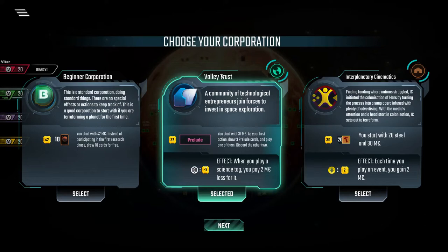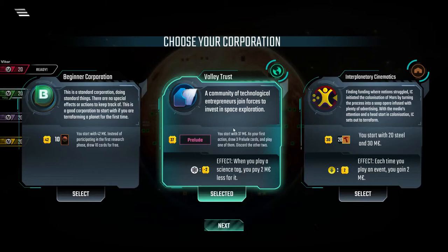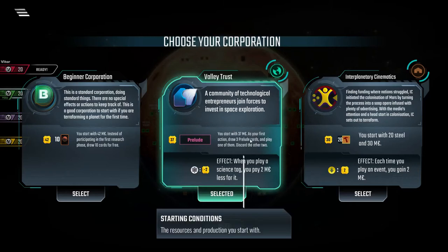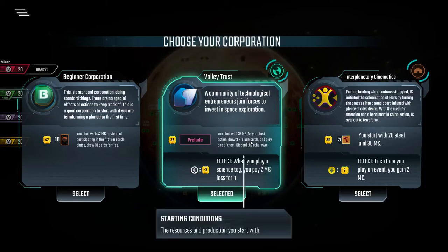Valley Trust gets a third Prelude card as part of their first action, and not just a third — a third that they can draft from a choice of three. So with the knowledge of what cards they have in hand and what Prelude cards they already played, they can pick the one that gives the most bang for their buck. It may seem minor that half of your power is just drawing one extra card, but a Prelude card played at the beginning of the game has a big enough snowball effect that it becomes potent if you play it correctly.